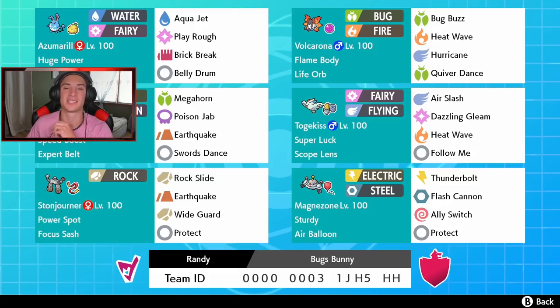We got Azumarill with huge power and Sitrus Berry to give it more HP. Aqua Jet for STAB and first turn priority, Play Rough as a nice big STAB damage move, Brick Break to break screens, and Belly Drum to set up max attack and absolutely dominate. We got Volcarona with the same moveset as last time: Bug Buzz, Heat Wave, Hurricane, and Quiver Dance.